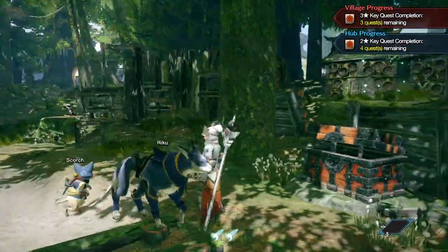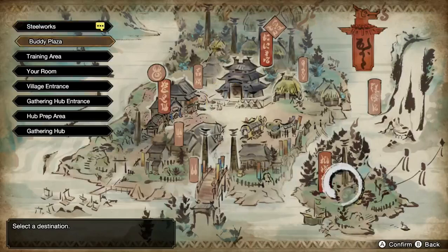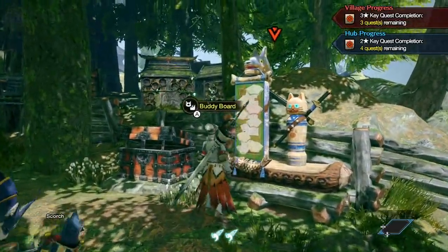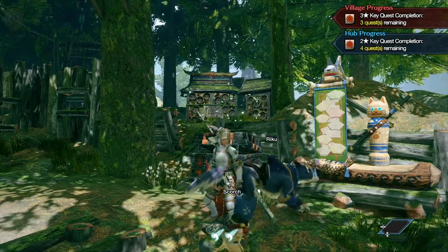Quick reminder: go to Steelworks, talk to the cat, get your armor. Come over to the buddy plaza — where you do training and searches — to change your buddy stuff. Change your own stuff in any item box, it doesn't have to be a specific one. Happy hunting!